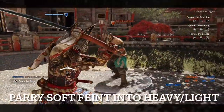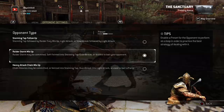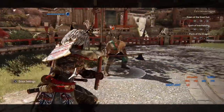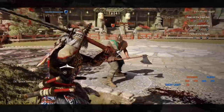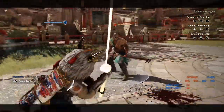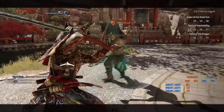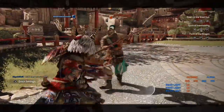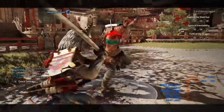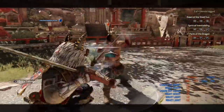You can parry feint into a soft feinted heavy or light — this is a prime example with Kensei. If someone tries to do this and just doesn't want to deal with the mix-ups, you can do that. But as I said, if you get caught you're going to pay for it. I'm not telling you to go out and try all these moves in a game and expect to win every match — I'm giving you options. There's a time and place for all of these. You can also max out your punish by doing a heavy instead of a light, knowing he's going to guard break. You have to know what you're doing and when to do it.